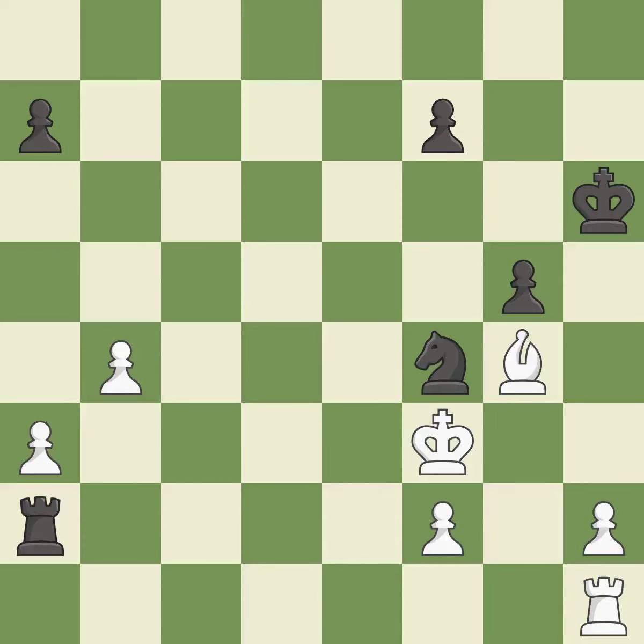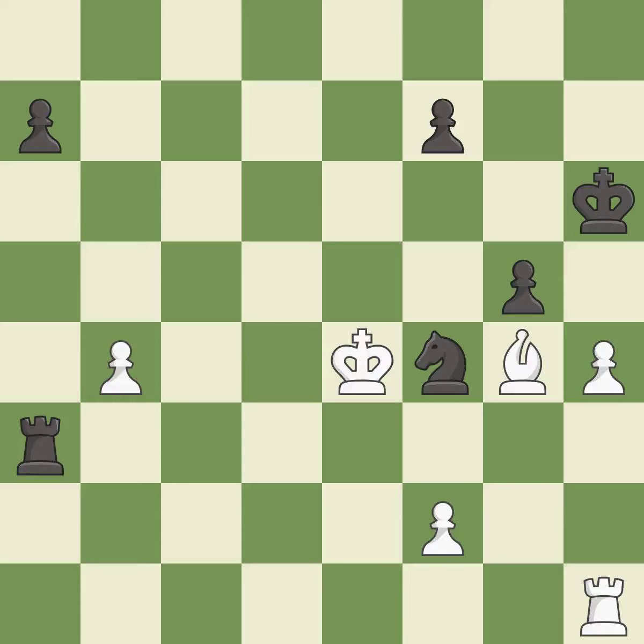The knight now occupies an outpost, a secure square in the opponent's territory — it is excellent. One of the best moves — it is excellent. Very precise — it is best. This evades the check from the rook — it is forced.